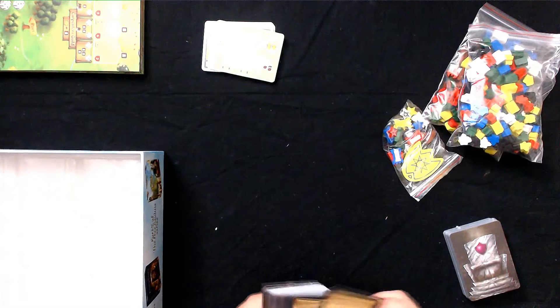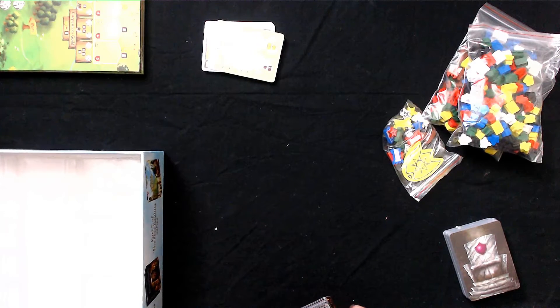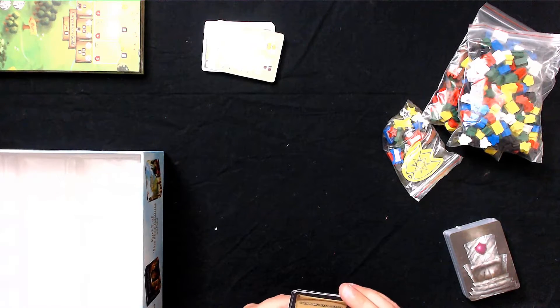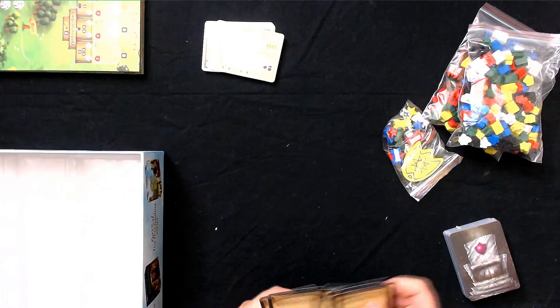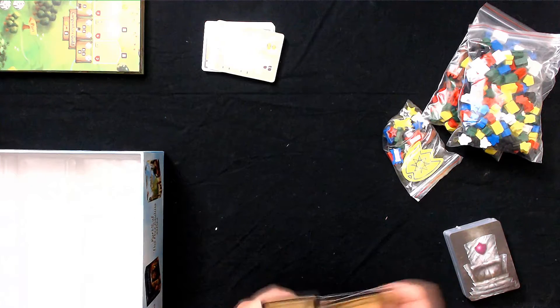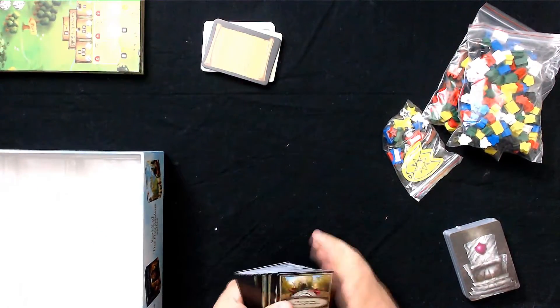Then there are cards showing how to calculate victory points. The round order is: you roll the dice, you take turns, you collect income, and then you reset — which sounds very simple, but there's quite a lot more to this than that. Don't let that fool you.